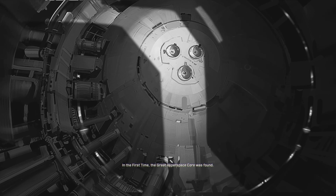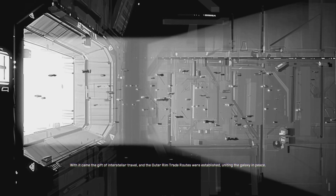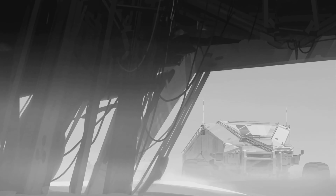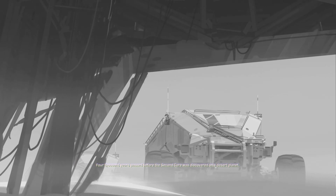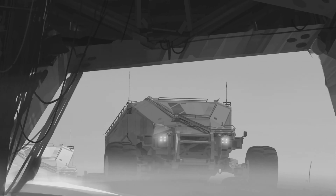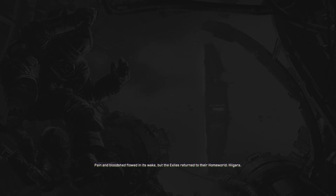In the first time, the great hyperspace core was found. With it came the gift of interstellar travel, and the Elder Rim trade routes were established, uniting the galaxy in peace. 4,000 years passed before the second core was discovered on a desert planet. Pain and bloodshed flowed in its wake, but the exiles returned to their homeworld, Higara.